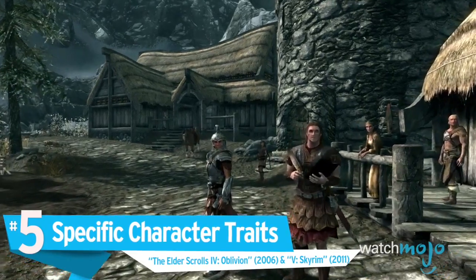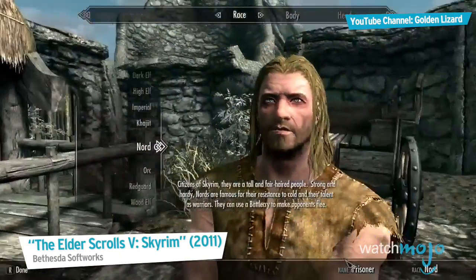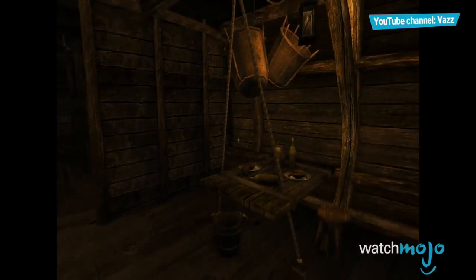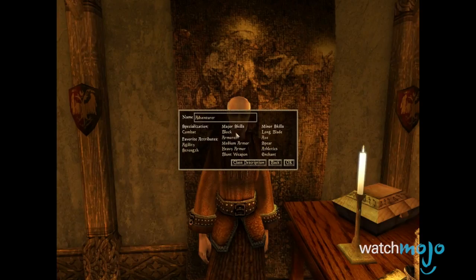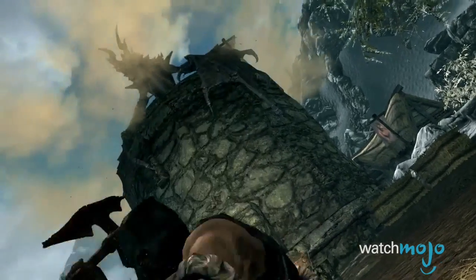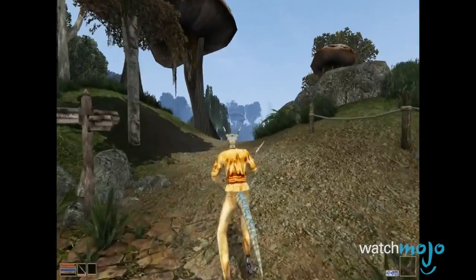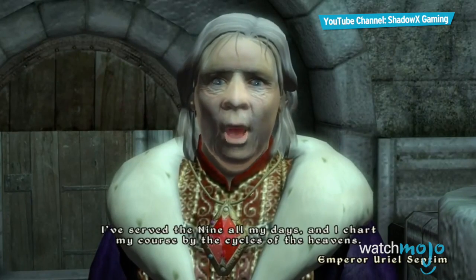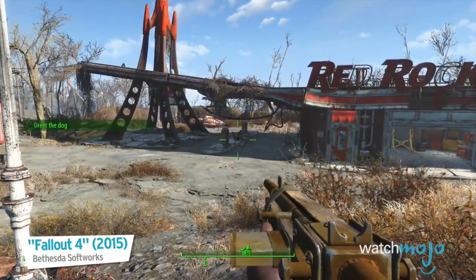Number 5: Specific Character Traits, The Elder Scrolls Oblivion and Skyrim. As Elder Scrolls blossomed into 3D with Morrowind, its popularity grew as well. Unfortunately, so did the dumbing down of the character traits. Birth signs were introduced as a means of giving you an extra boost or ability to start out with, until their removal in Skyrim. Other traits, such as skills like acrobatics and blunt weaponry, were merged with other attributes or removed from the games entirely. We miss the days of hopping 10 feet off the ground. Unfortunately, it seems like Bethesda has a knack for dumbing down their RPGs, so we can only hope that a certain recent release will serve as a lesson for the next Elder Scrolls.